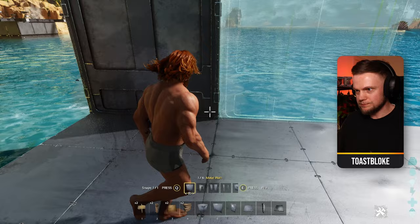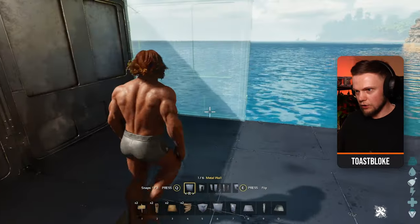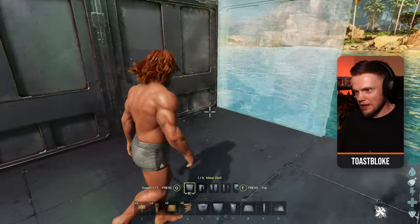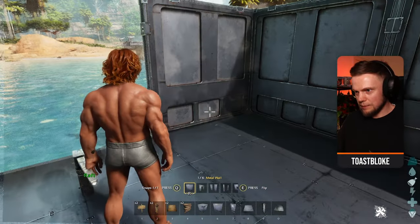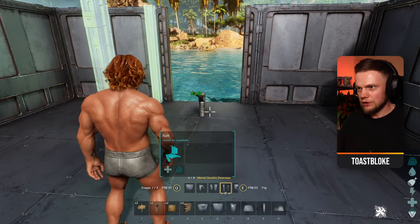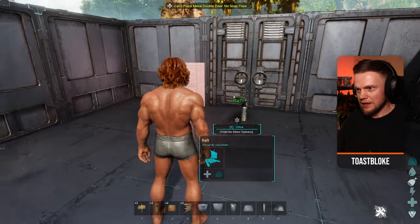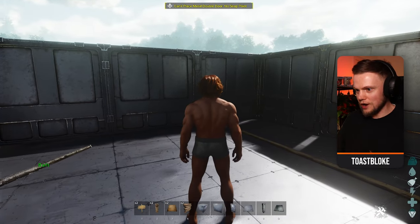Pop a wall here and go all the way around the raft with walls. Only in the middle of the back, place a door — I like to use the double door. Get the doorway in there now, and that is the walls done for the raft.